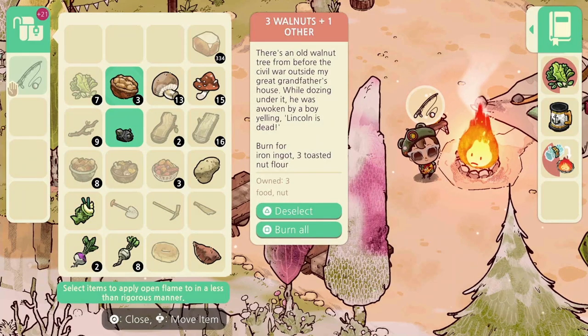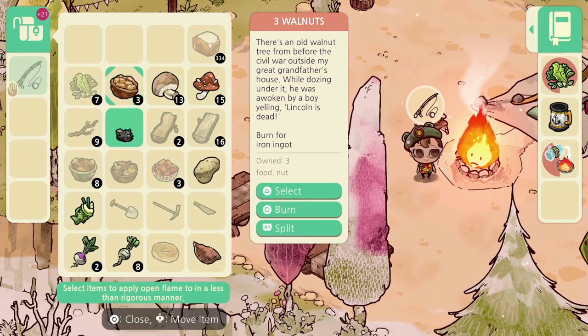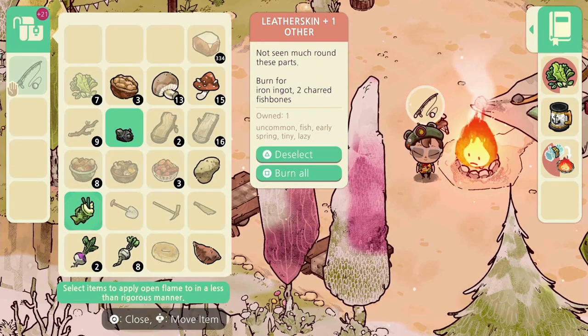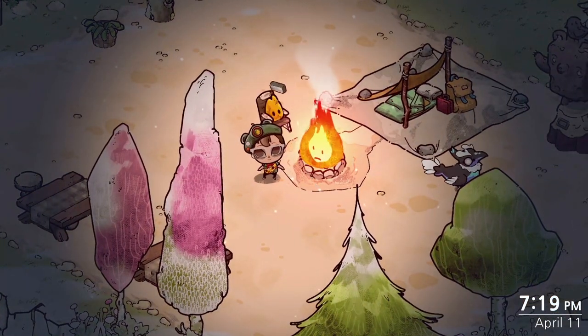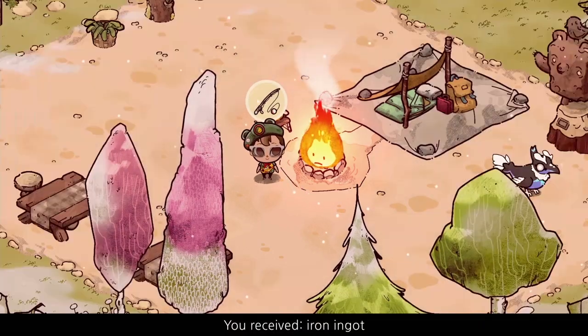One of the things Flamey can do is burn objects. Unlike what you may be thinking, this does not destroy an object but rather transmutes it into something new. Need iron? Ask Flamey to burn iron ores and you'll get one. Need fishbones to craft decorations? Let Flamey burn the fish you catch.